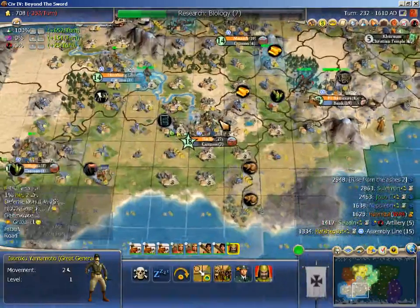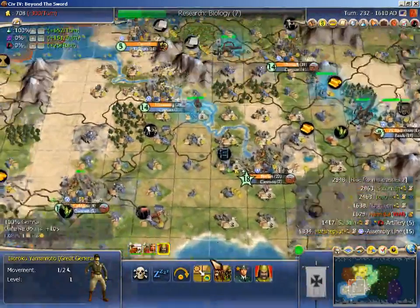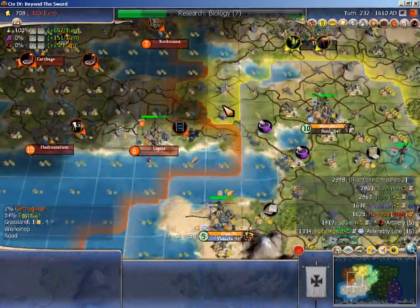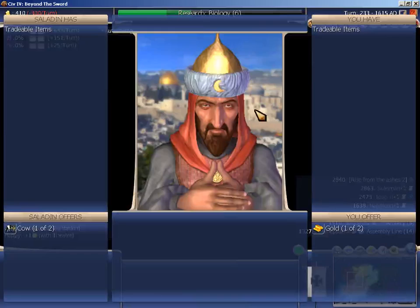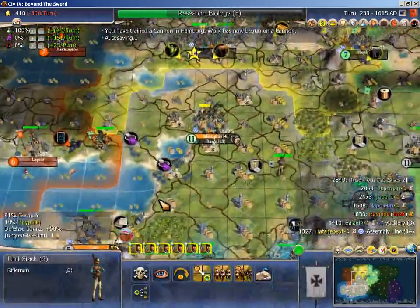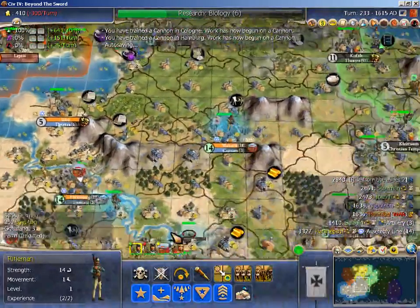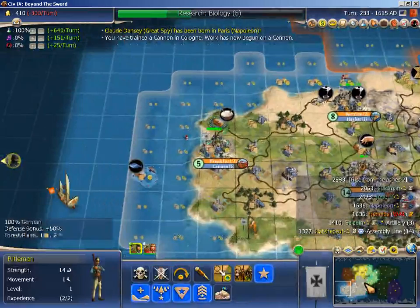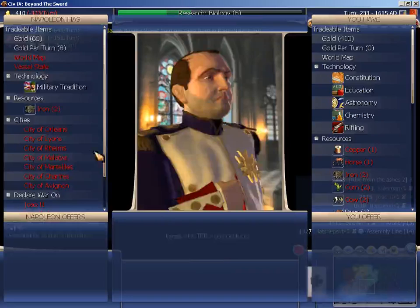Let's keep drafting here. I settled my first great general here. We'll keep doing that — getting close to City Raider 3 cannons, which are pretty good. Or you could take Barrage 3 if the odds are god-awful like they were against the Arabians. Finally drafted down to pop 5.